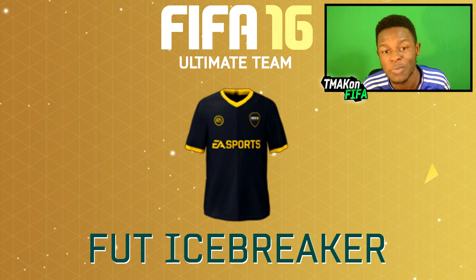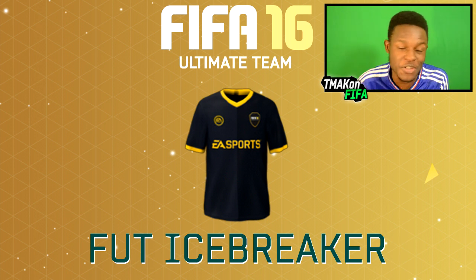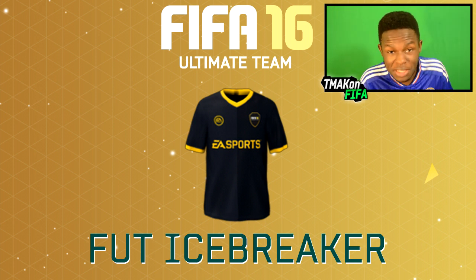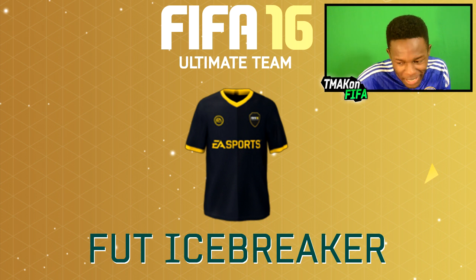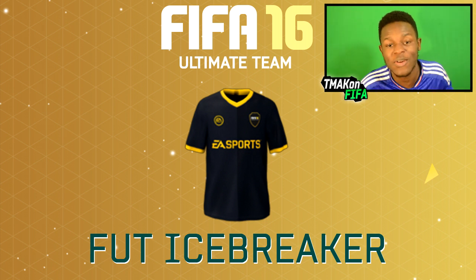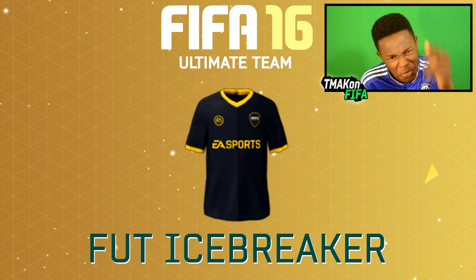Now here we have the Foot Icebreaker kit. This is pretty much one of the hardest kits to get, mainly because you get it after you win division one. Hopefully I'll have this soon but it's not easy to get. It's a good kit though — black and yellow color scheme going on there. If any of you actually have it, let me know down in the comment section. I want to see how many of you guys actually have it.